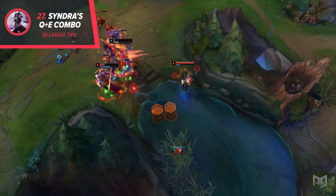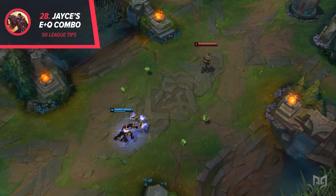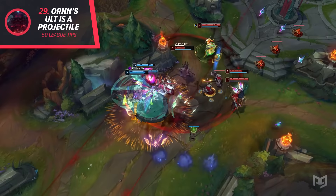28. Jayce can do something similar, being able to place his gate while his Q is flying. This makes it harder for the enemy to react to the sudden change in speed. 29. Ornn's Ultimate counts as a projectile, which means you can totally block it with Yasuo, Samira, or Braum.